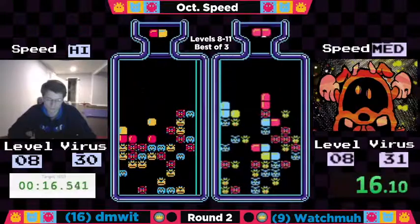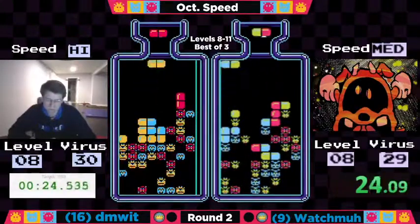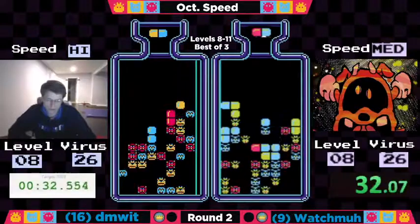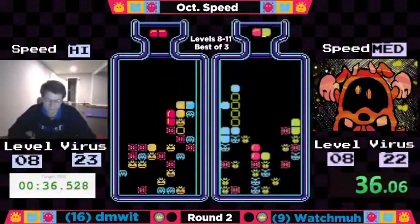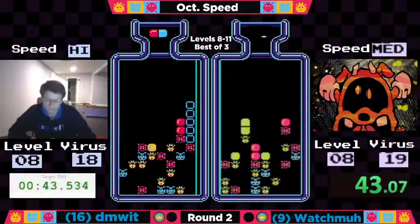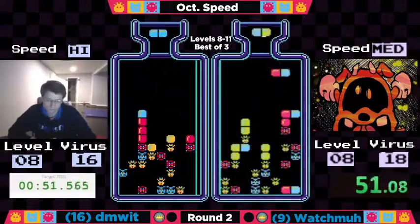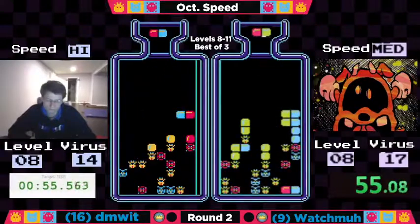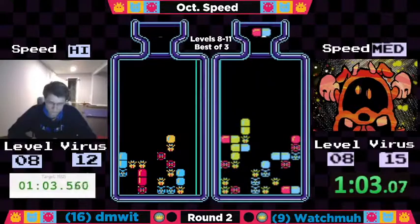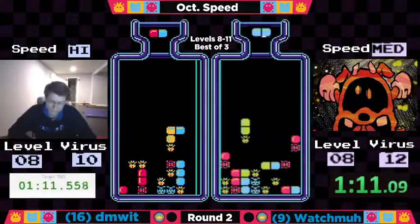Watchma right now sitting on a sixth seed — a win here would definitely improve that standing. We have a ready from Watchma and a ready from Dimwit. We have a start for game three, our decider. Coming up next on the Dr. Mario championship is going to be Influx versus Don Venier — but we've got to get through this one first. Good starts for both players, both again just playing very similarly paced. Watchma really needs a red-blue right now to tuck it into the center columns. Looks like he went ahead and took the horizontal, and there's the red-blue he needs. Watchma being very efficient with those pill halves.